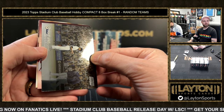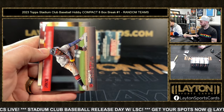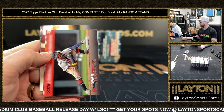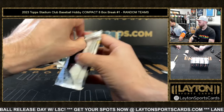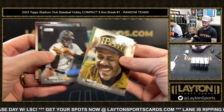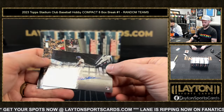Mookie on the chrome. Ronald Acuna red foil — oh, they got a hidden gems out of this! Dude, I didn't know they had them in this. Lane pulled a hidden gems out of Stadium Club hobby. Shane Bieber on the red foil for the Guardians. Ezekiel Duran rookie autograph for the Rangers.